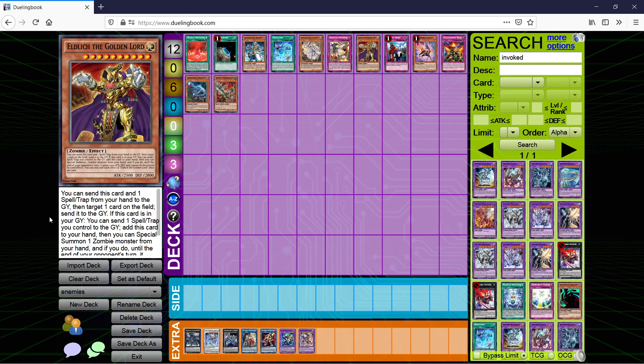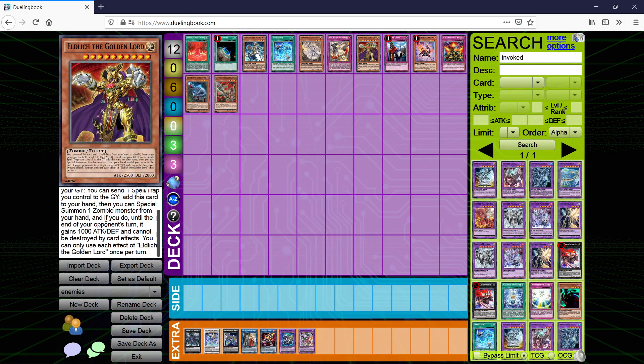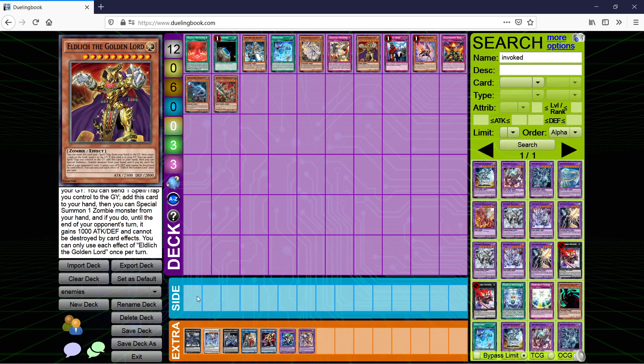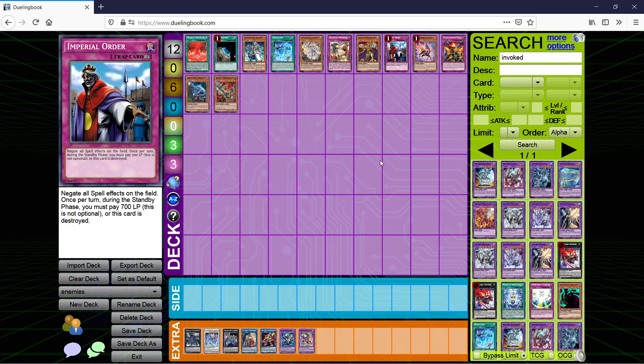Eldlich — this is another painful deck to play against. You definitely want to use your Shark Cannons on Eldlich just to prevent him from constantly getting back on the field and constantly applying pressure with that 2500 body. Shark Cannon him. The reason we want Cosmic Cyclones in the side is Imperial Order — they won't always open it, but if they flip Imperial Order and you don't have a quick play spell to destroy it, you just lose the game. Cosmic Cyclone for that, or MST — just a quick play card that deals with spells and traps.